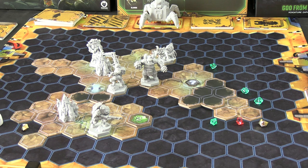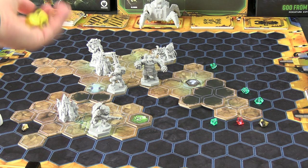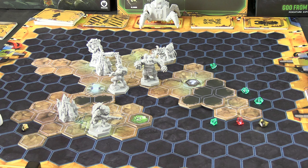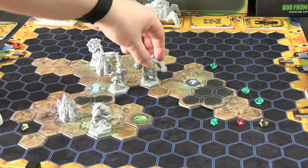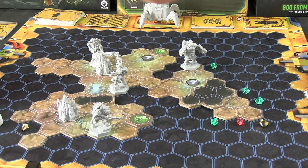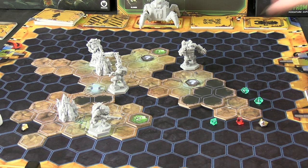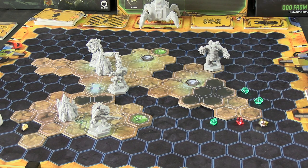The Driller activates next, expending one ammo with his range-three flamethrower to burn that Spitter. Web Spitters have two health instead of one, so we need a good roll — and we got two successes, no resistances, so the Spitter is dead. His second action is move one, two, three. His third action is walking into the wall with his drill hands to collect the second Morkite.